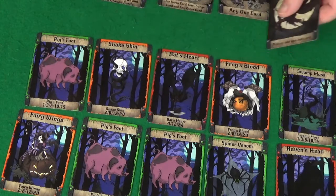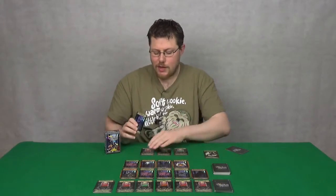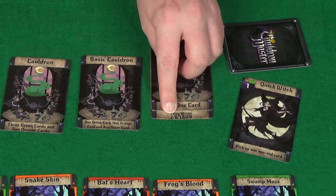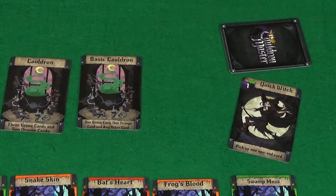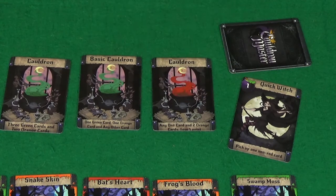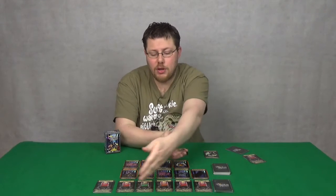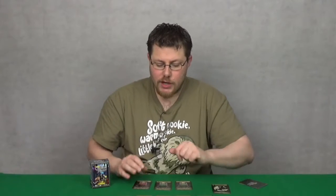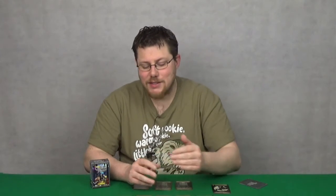The game ends once all the ingredients are gone. Once you've taken your ingredients, you put them into one of your cauldrons here. The cauldrons say on them which ingredients you can put in. Once you've filled a cauldron, it will then score. Any unfilled cauldrons will get you no points. Once you've filled a cauldron, you get to take a new cauldron from the supply. So what you're trying to do is, in each of your individual cauldrons, have sets of the same ingredients.